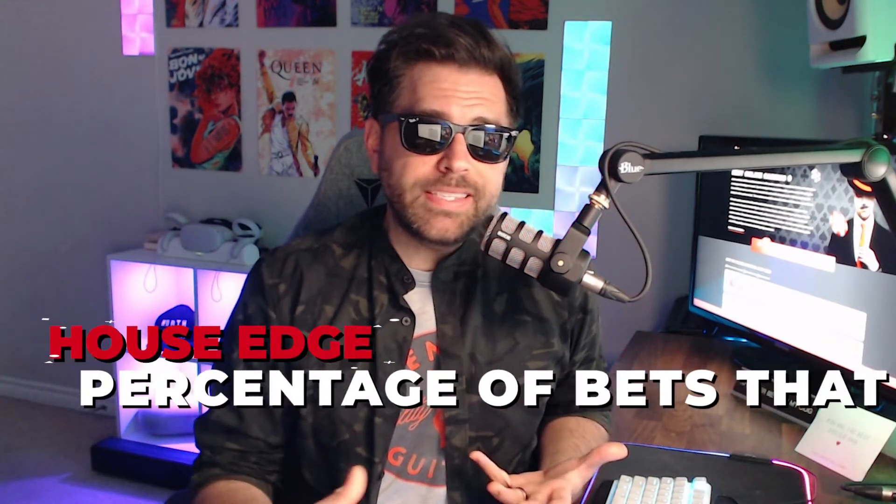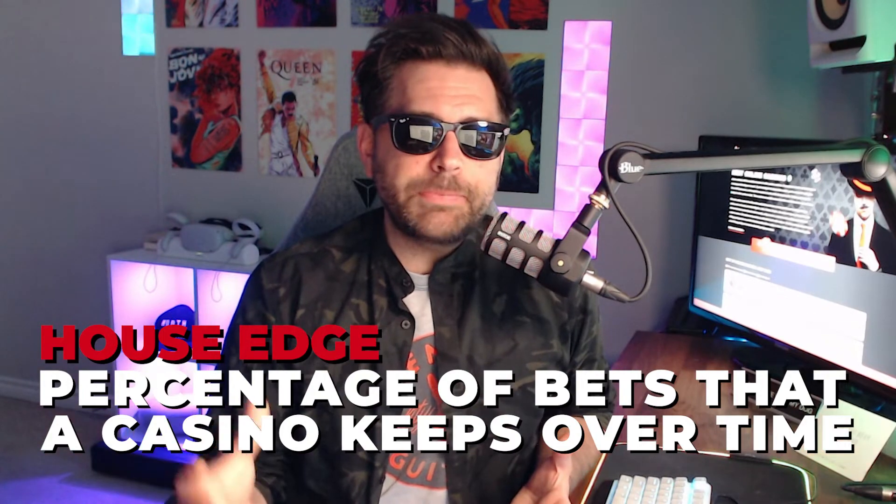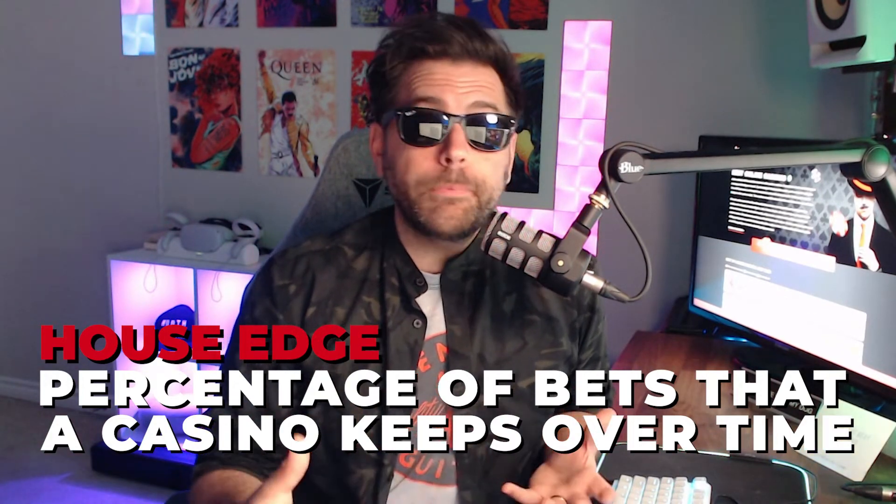Recently we talked about house edge on this channel. Real quick, it's basically how much of all the bets made at any given game that the casino expects to keep over time. A 1% house edge means that after a thousand dollars in bets, the casino expects to make $10. The lower the house edge, the better it is for us. Blackjack is generally regarded as the game with the lowest house edge, about 0.42%.